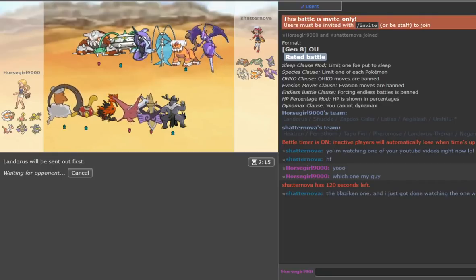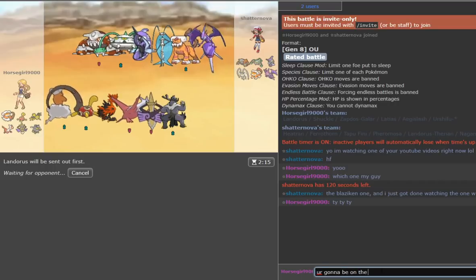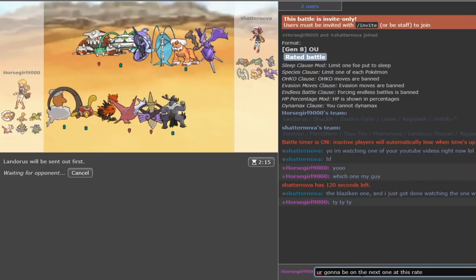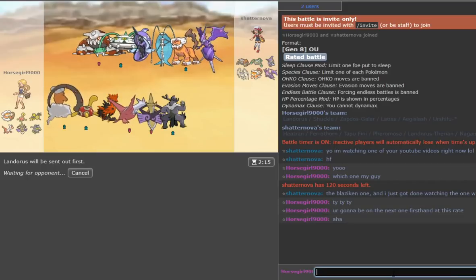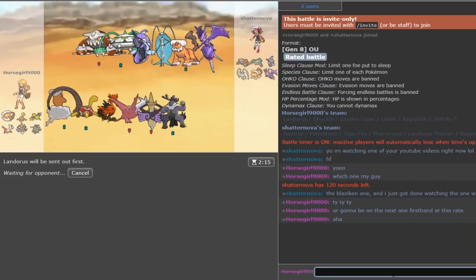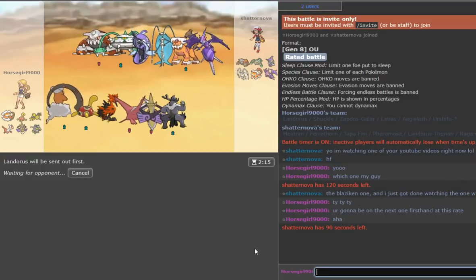If you're watching this video right now, be sure to leave a comment like 'I like birds' — it's important. The Blaziken one. Anyway — Naga is a pretty big threat to us and he's got Defog as well. Thankfully, we do have Shadow Sneak and Sucker Punch, although Sucker Punch isn't great here because it means we don't have Poison Jab before the Ferrothorn.